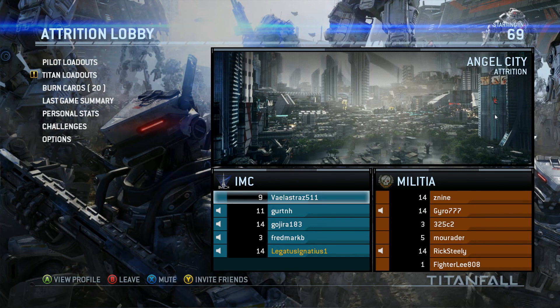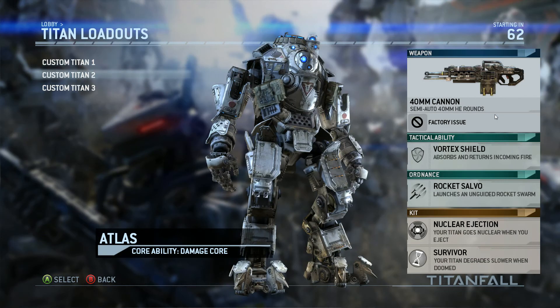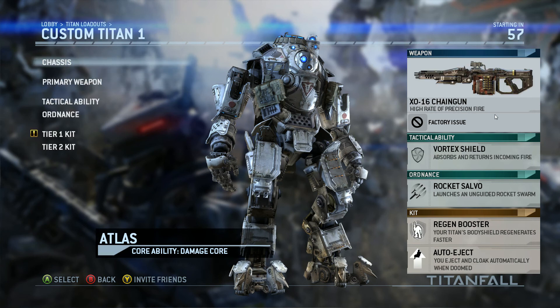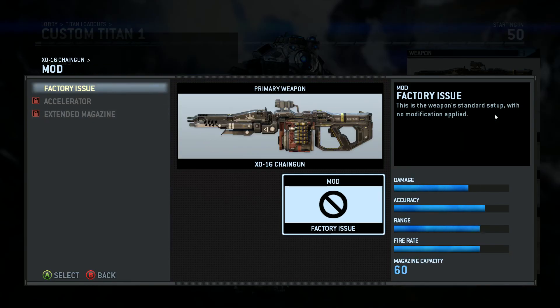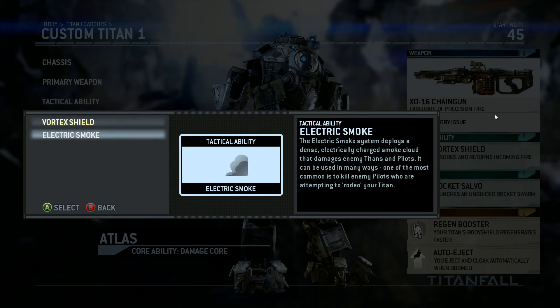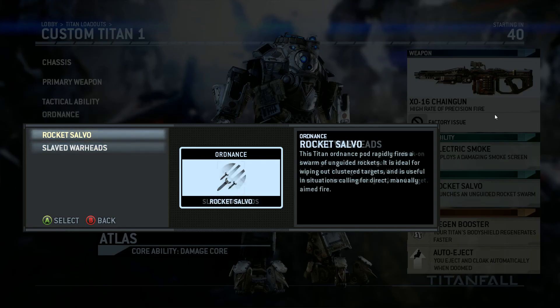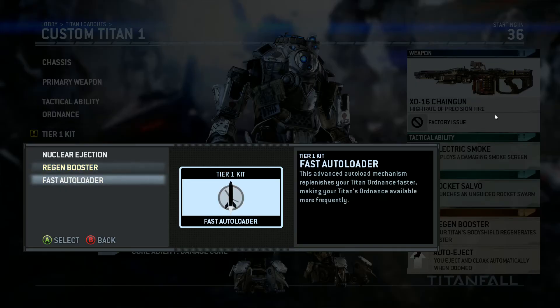I'm not as good in Attrition — I prefer Last Titan Standing. However, I just want to show off the deathmatch game type for now. Titan loadout: I'm bringing in the Atlas. For Attrition I'm going to use the chaingun because there's more smaller enemies. Electric smoke — I like that, gets rid of the guys that are riding me. Rocket salvo, fast auto loader.